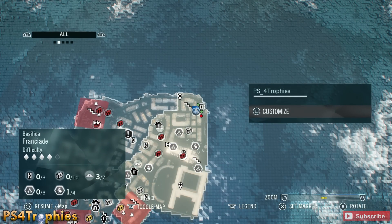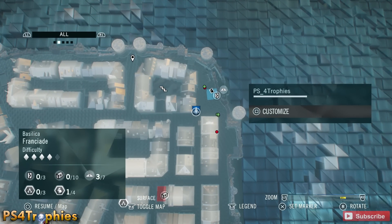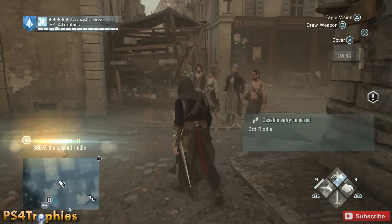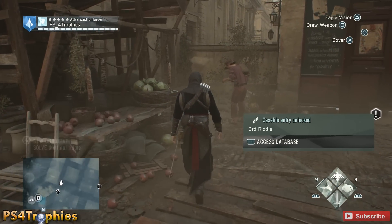Let's pull up the map to get a reference point for you. The third and final riddle is going to be right down this little alleyway over here. Just head down here and it's going to be on the side of this wall right in front of us.